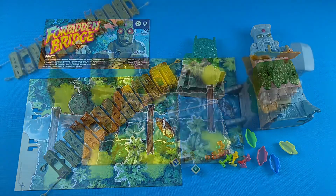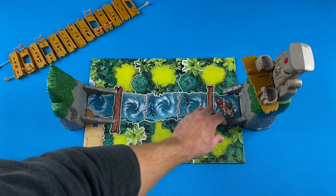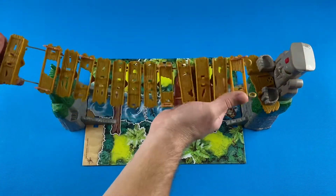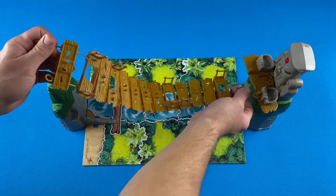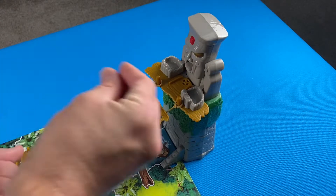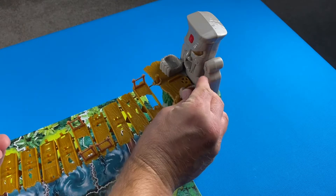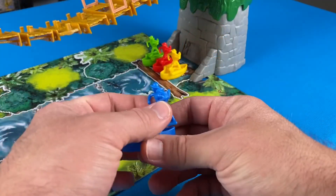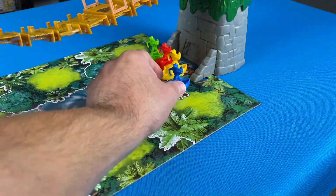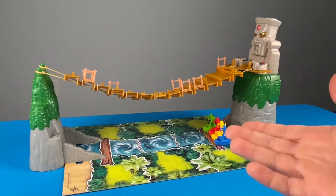To set up for the game, you put the Cliff and Idle Mountains into the board. After assembling the bridge, slip the bridge ropes over the pegs on the platform and on the cliff. Place six gems in each of the hands of the idle, place each explorer in their canoe, and then place the canoe in the starting space, which is under the Idle Mountain.